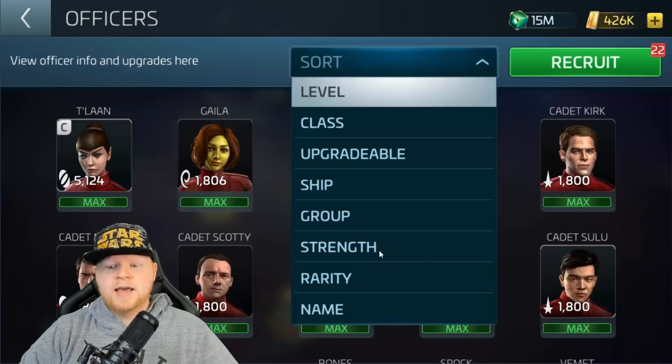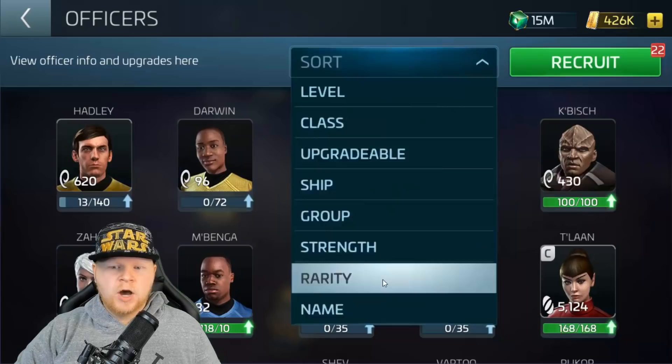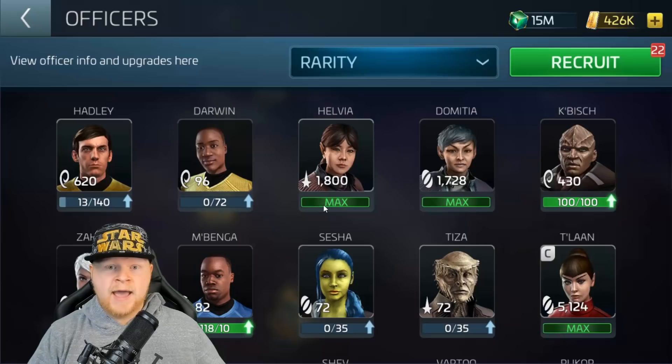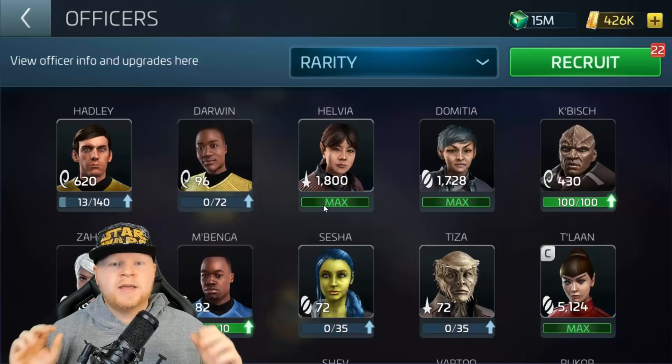It's still not one of those things where if you're free-to-play you're just swimming in them, but it is something where you can reasonably obtain them. So what we're going to do in this video is go over all the officers that really should be the focus for you to max and use badges on if that applies. Commons aren't really going to count there, but I will mention the commons that you want to max simply for their usefulness. We're also going to talk about the point of adding badges to some officers, if for no other reason than for their stat growth, because you want to use them for an away mission.